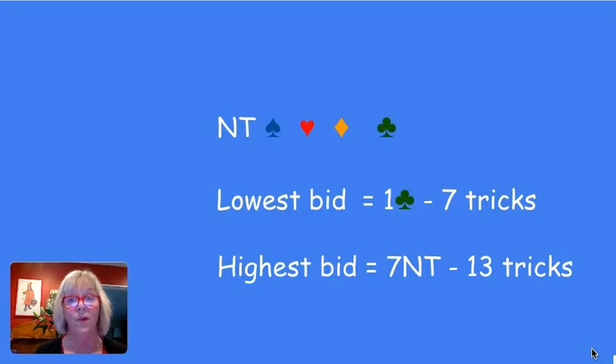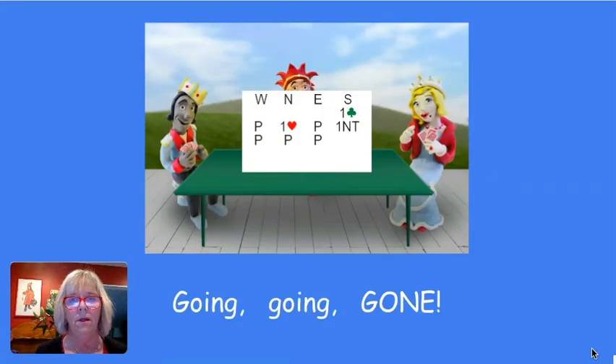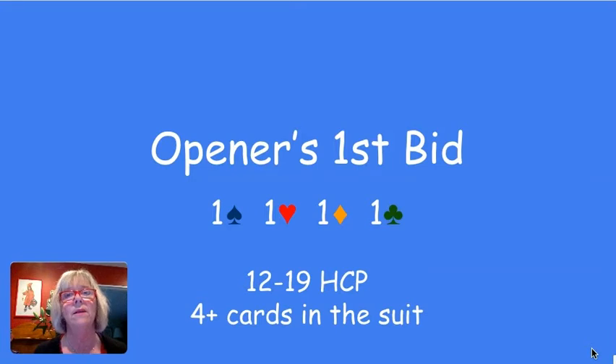It's exciting when you do — that's called a grand slam. Ending the auction: just like any auction, going, going, gone. In the example auction shown: one club from south, one heart because hearts are higher than clubs, one no trump because that's the highest of all, then pass, pass, pass — going, going, gone. The final contract is one no trump and you have to make seven tricks.